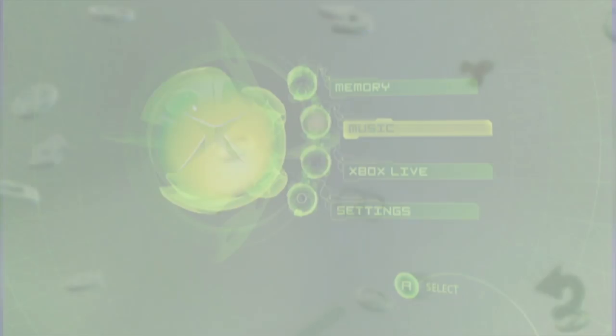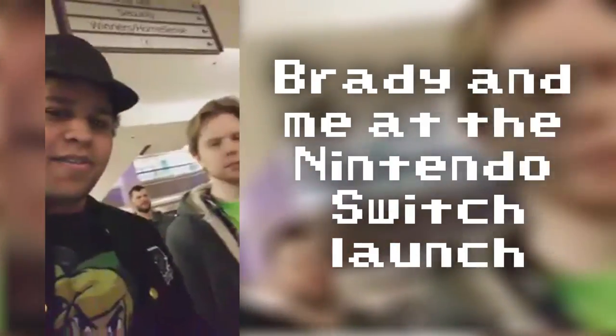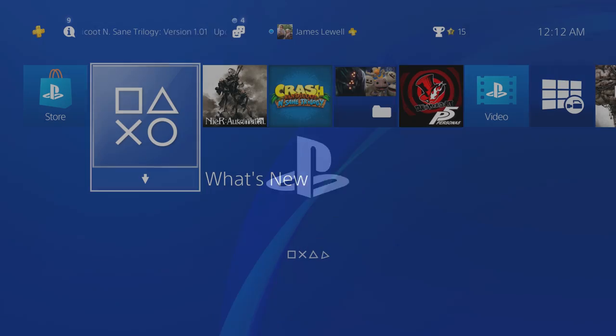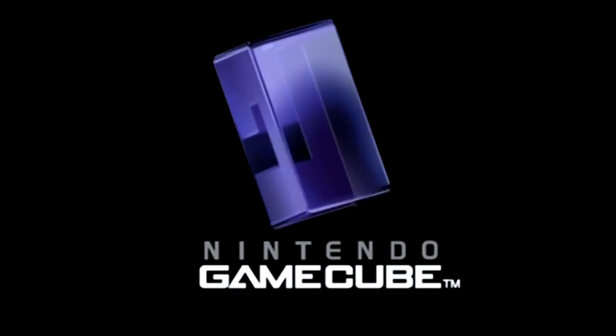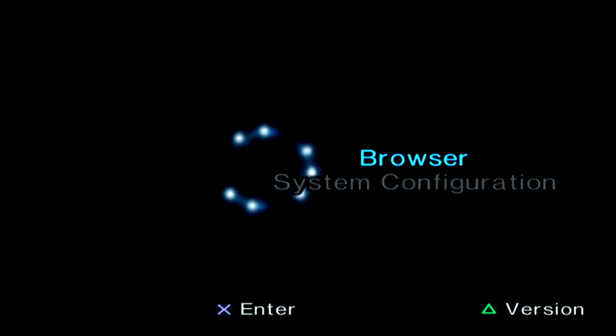I never realized just how much I love ambient console menus until I got the Nintendo Switch. Getting a brand new console is always a magical feeling — just booting it up and letting that ambience wash over you as you check out what's new. I'll never forget being 8 years old when I first saw the GameCube screen, or being 9 and diving into the towering monoliths in my sister's PS2. It's a feeling you only get every time a new console is released.